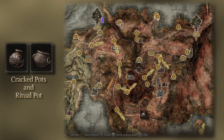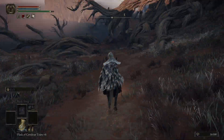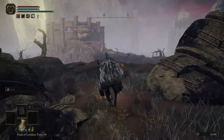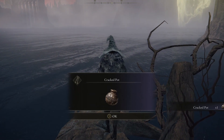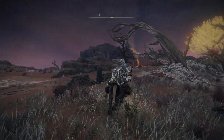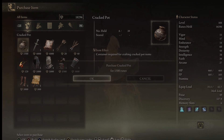Moving right along, we have two Cracked Pots and a Ritual Pot to snag. The first Cracked Pot can be found to the northeast of the Smoldering Church, resting near the Minor Erdtree. Along the cliffs to the north of the tree will be a root jutting over the water, and the Cracked Pot will be at the very end of the root. Luckily, the next Cracked Pot is nowhere near as dangerous to obtain. From the Southern Aonia Swamp Bank Site of Grace, head southwest to the merchant we passed earlier while hunting down our first Golden Seed — within his stock, you'll find your second Cracked Pot.